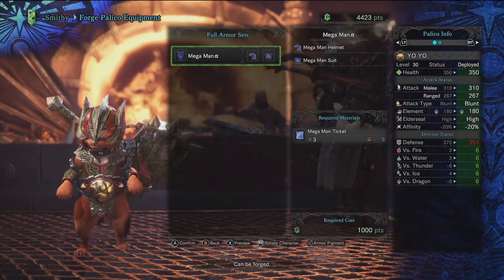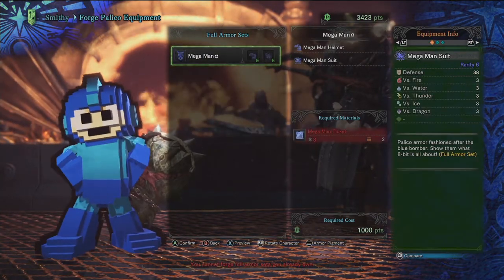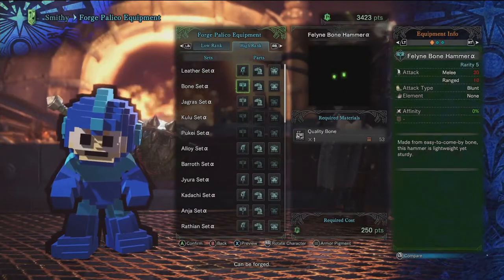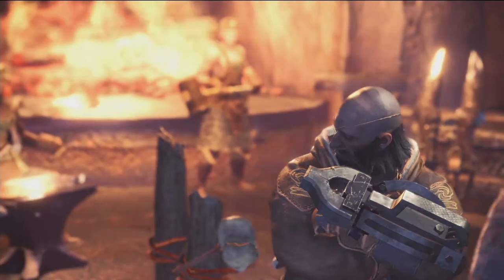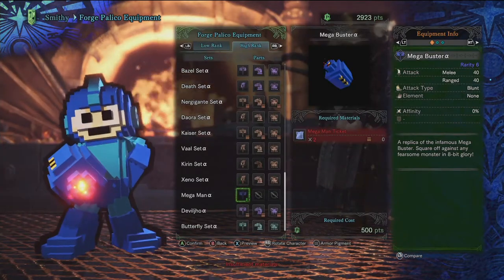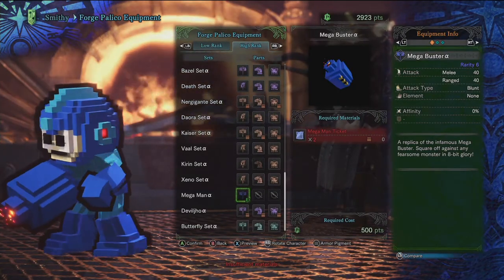Go to this little guy right here and forge powerful equipment. First, start off with the Mega Man armor — that's pretty simple, it takes three Mega Man tickets. As you see, BAM — nice looking, pretty cool! Next, get the weapon for Mega Man, his little blaster. That blaster costs two tickets, and here we just purchased it — voila!